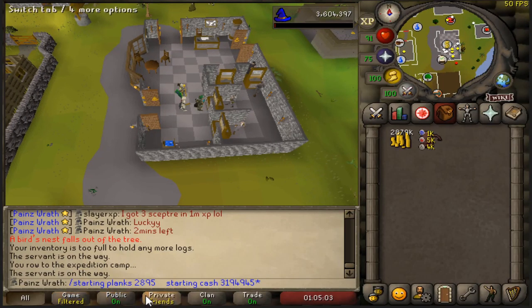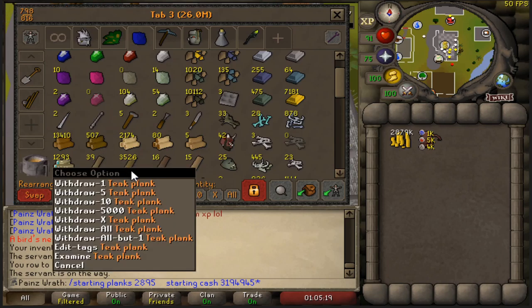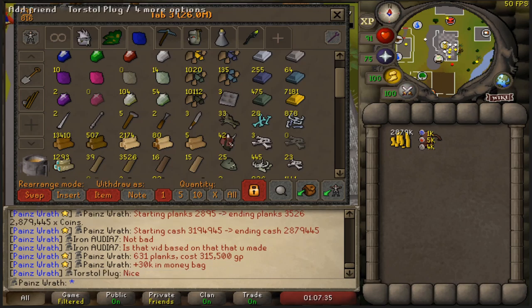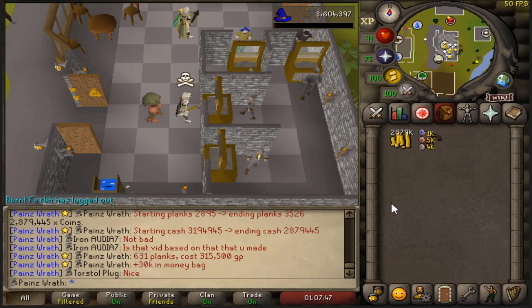Moment of truth. Starting planks was 2,895, starting cash was 3,194,945. Let's see what the planks are — 3,526. So after our calculations, we started with 2,895 planks, ended with 3,526, which totals 631 planks in an hour. That cost 315K GP plus 30K from the money bag. So you can expect at my level — 77 Woodcutting with a rune axe — to get 631 planks per hour.